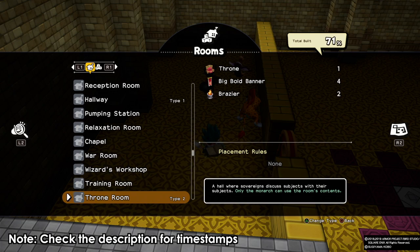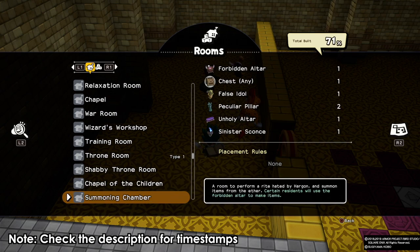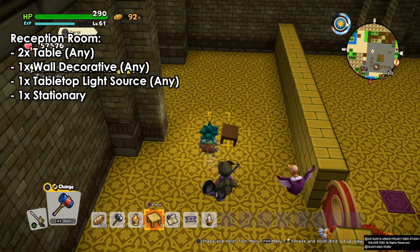Most of these rooms are simple and easy to do. They don't require that many things. Some of them require specific items that you need to find by fighting some monsters, but otherwise most of these items are easy to get from small items and you can even make them from the workbench.